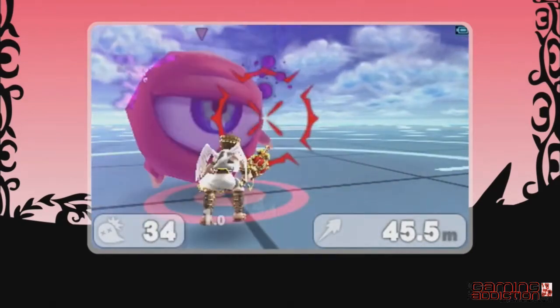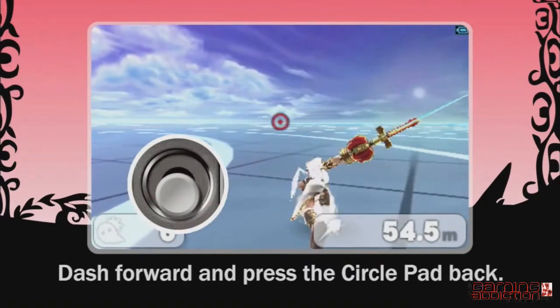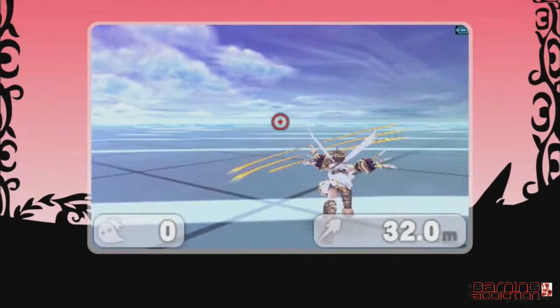Melee attacks are normally possible only when near an enemy, but when dashing forward, quickly press the circle pad back and attack to perform a dash attack regardless of the enemy position.